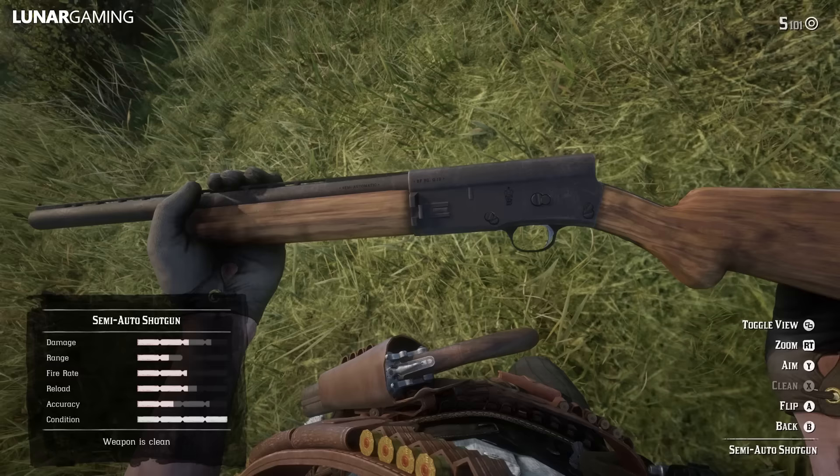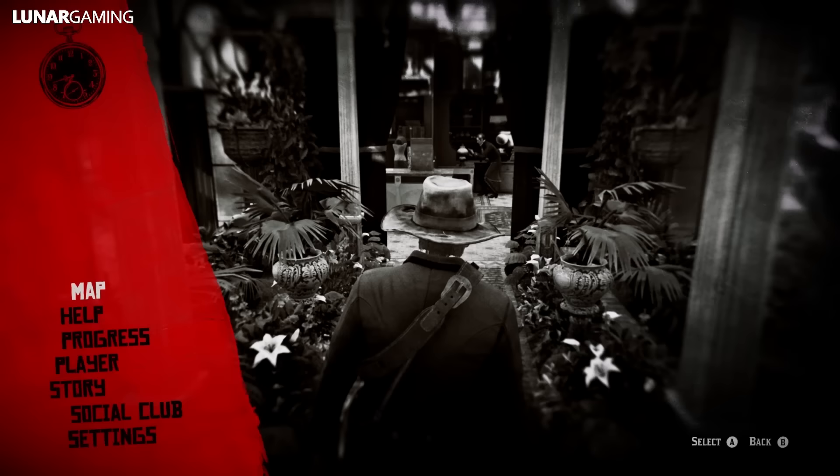In chapter 4, during the main missions you will unlock two weapons: the semi-automatic pistol and the semi-auto shotgun. If you don't pick them up during the missions they are available to purchase at any gunsmith.